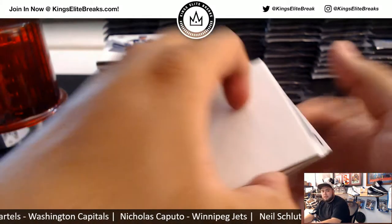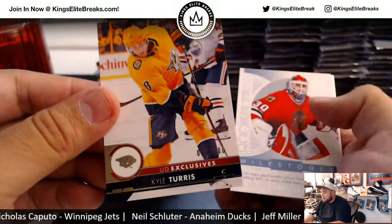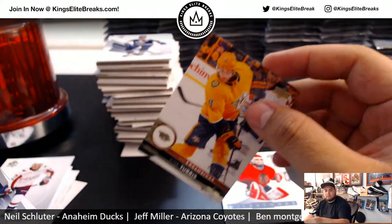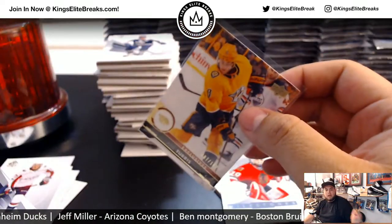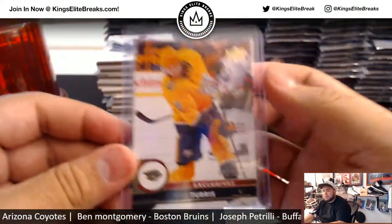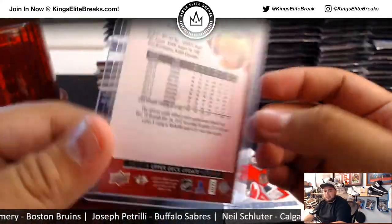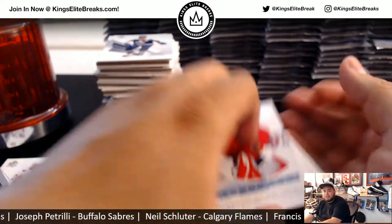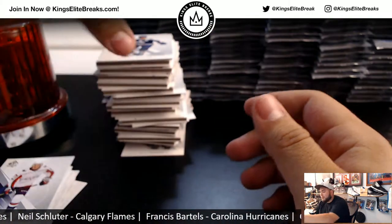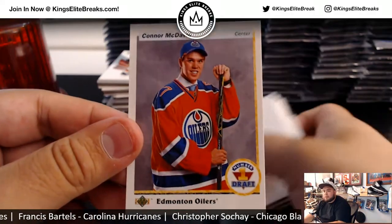Ben Bishop FX Spectrum for the Dallas Stars. And we've got a Nikita Scherbak level one Future Watch Spectrum — going to Jack. And look at that, we've got an exclusive Kyle Turris, 7 of 100. Some FX cards are actually worth really well, especially the levels — level ones, level twos, and level threes. Last year I remember level threes were going for as high as a hundred bucks or more because people were trying to collect the sets. Nice little Ed Balfour right there.